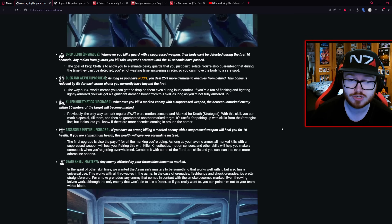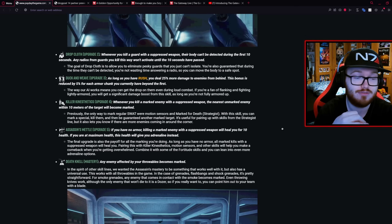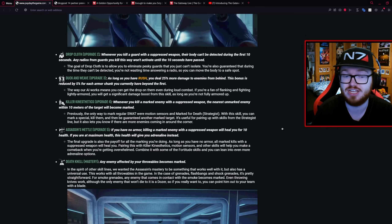And then Assassin's Metal: if you have no armor at all, killing a marked enemy with a suppressed weapon will heal you for 10 health, and if you're at maximum health that will give you Adrenaline instead. That's our first skill that feels very reminiscent of Grinder from Payday 2 — not exactly the same since Grinder was dealing damage to gain health, but this is just killing to gain health.